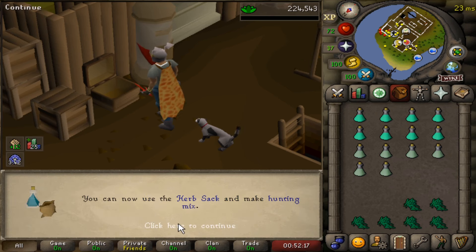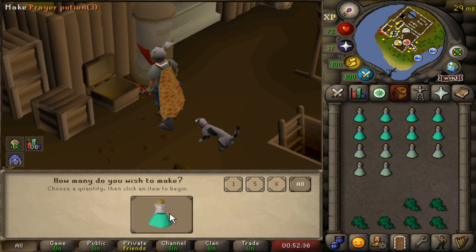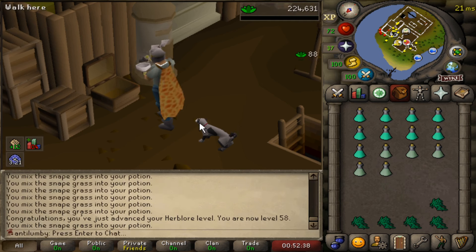58 herb lore — you can now use the herb sack and make hunting mix. Herb sack. Wait, isn't that the hunter sack? The Slayer sack? Or you get it from Slayer and I can store herbs in there? That'd be really cool. In that case, that helps my Slayer grind a lot.